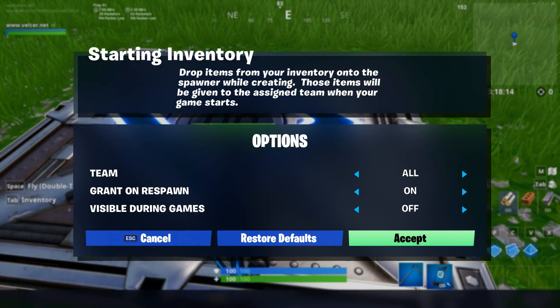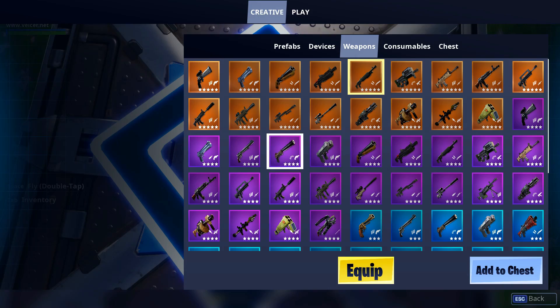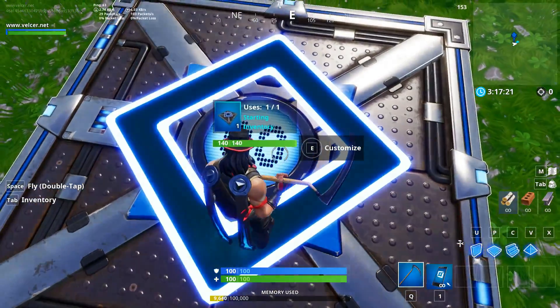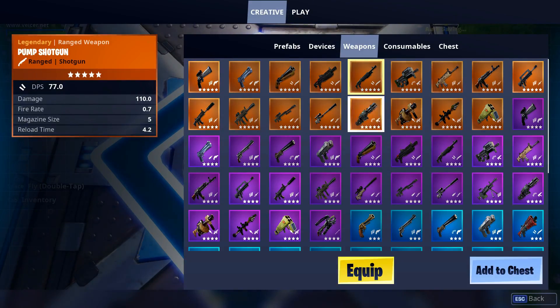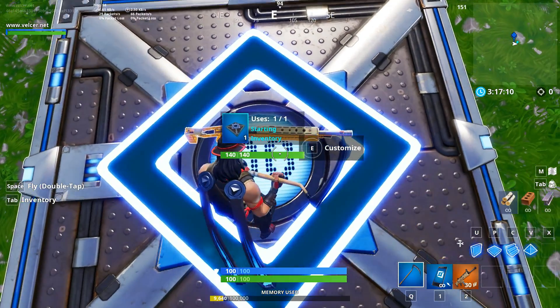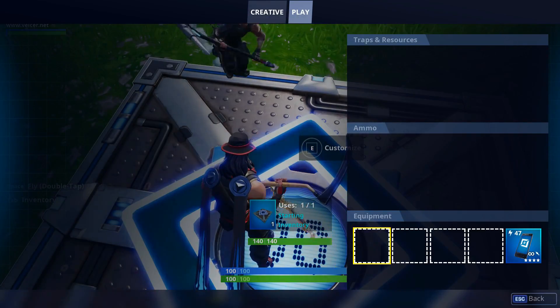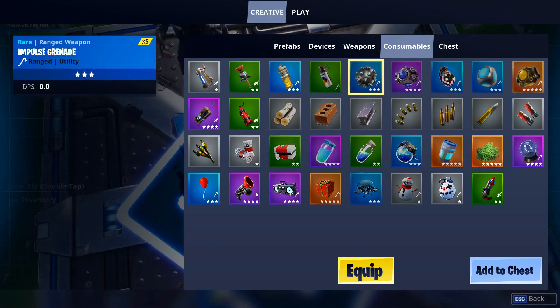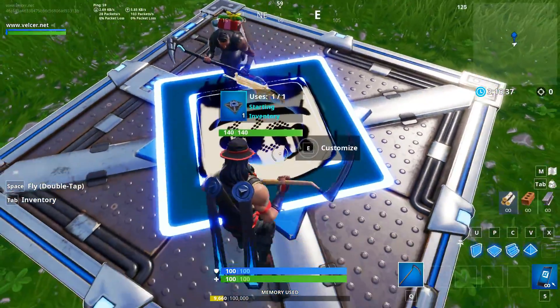Let's go ahead and look at how we add items to this and how that works. So what I want you guys to do is actually open your creative mode inventory and pull out a few items. We're going to start with the pump shotgun and just drop that into our starting inventory. The items will appear back in your inventory once the game starts in the same order that you put them in. So if I put a scar in next, we will get the pump shotgun in slot 1 and then the scar in slot 2. Let's add three more items real quick. It's also worth mentioning that you can add ammo and materials to this.